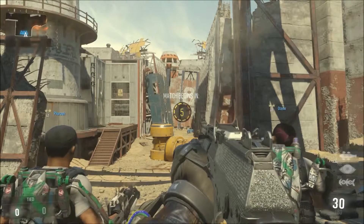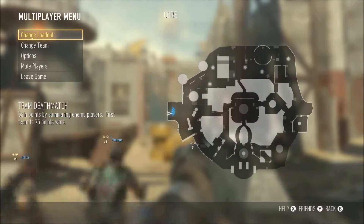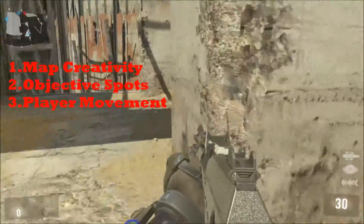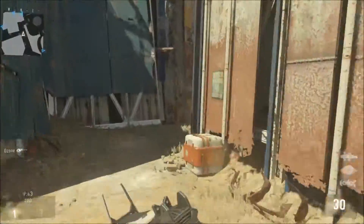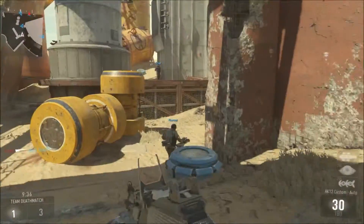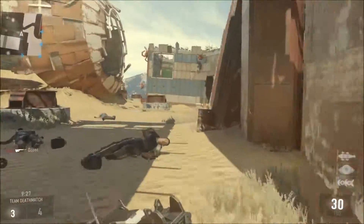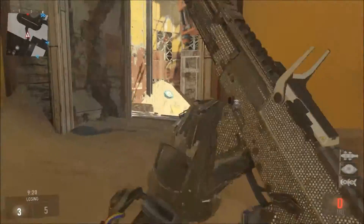We are going to be reviewing the map Core TDM for the new Havoc DLC map. We're going to review this map in three different categories: map design and creativity — how the map is made, how the structures are, how the lighting is, and if it fits the best map. The second category is objective spots and tips and tricks for domination, hardpoint, uplink, search and destroy, etc. And the last category is player movement within the map.